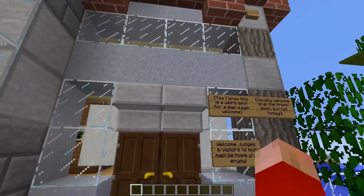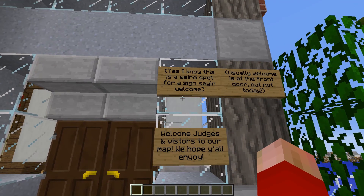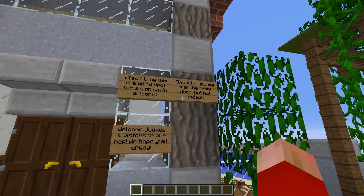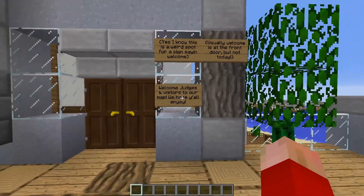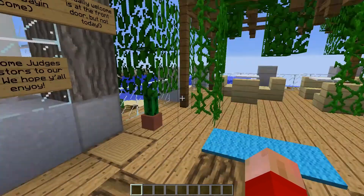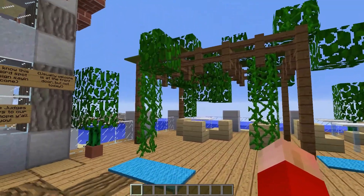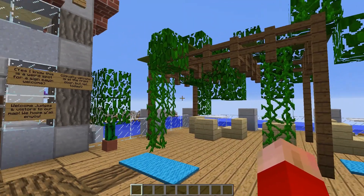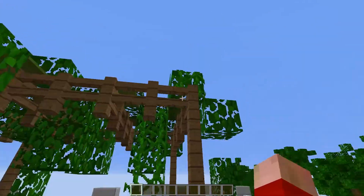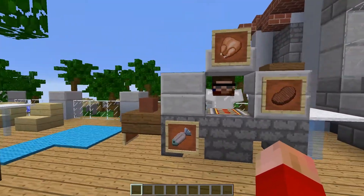Boom. We're gonna come right on in and see what we see. First things first, we've got a door here. I know this is a weird spot for a sign saying welcome. Usually welcome is at the front door, but not today. Welcome judges and visitors to our map. We hope y'all enjoy. This is what I would expect from a Scar community build - these kind of details. There's Scar fans. Is that Red Jambo? I think that's Red Jambo's head. That's fun.